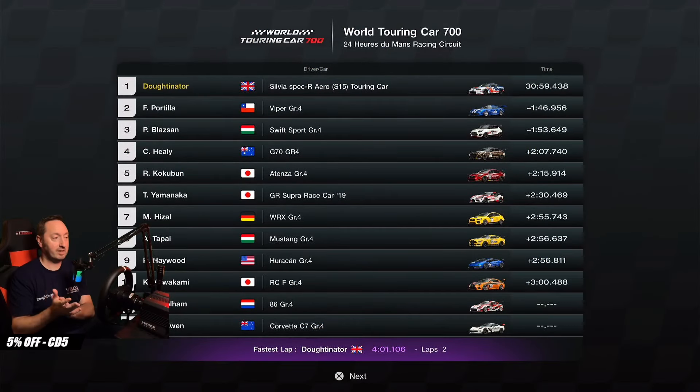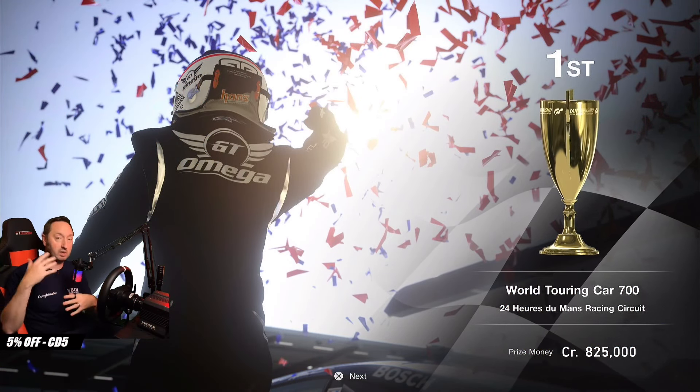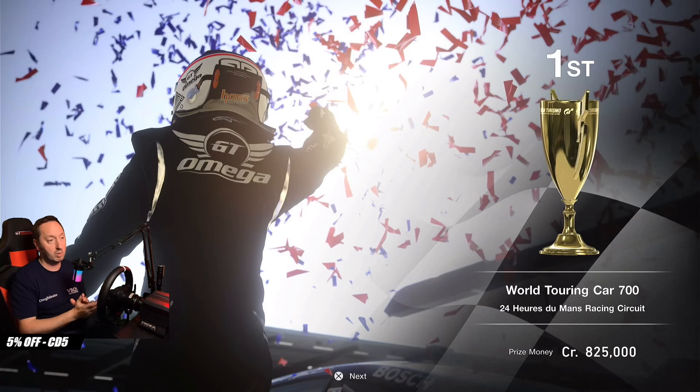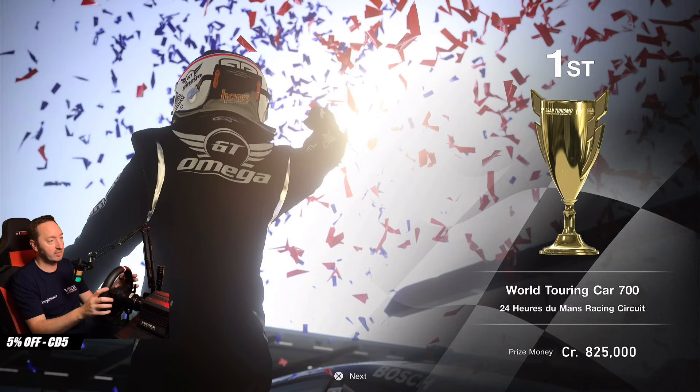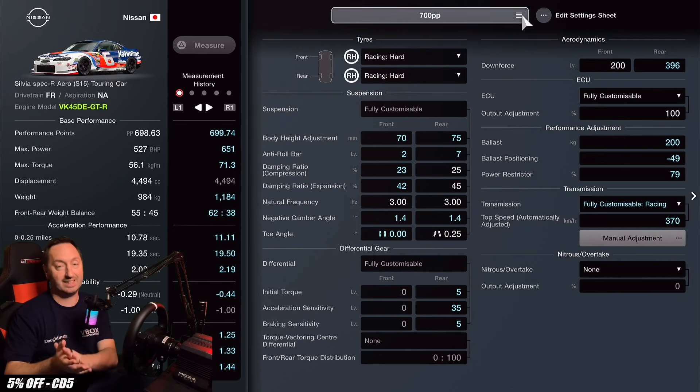My best lap in that race was on the second lap — four minutes, one second lap time. The rest of the race was wet, which is why we didn't finish exactly on 30 minutes. We did get 825,000 credits because we have the Clean Race bonus. The Clean Race bonus is almost impossible to lose at Le Mans World Touring Car 700 — just make sure you avoid yellow flags, as that is the only way I think you can lose it.